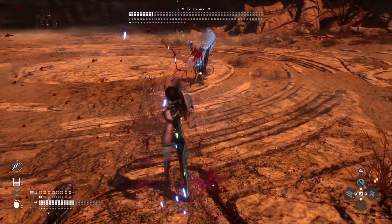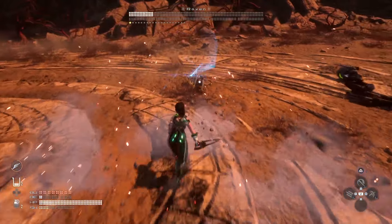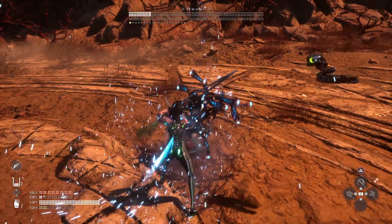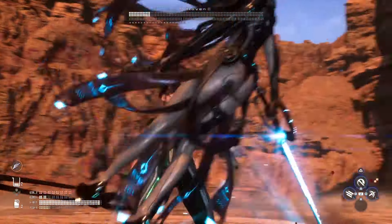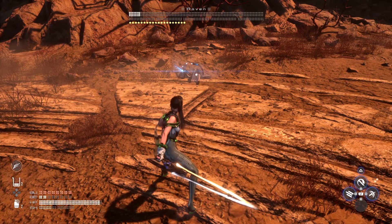Another thing you need to pay attention to is the loop that you can catch her into. You use the shockwave, she gets up, you use the shock grenade to get her down again. Lay down some hurt yet again, and if you have the beta energy, just rinse and repeat. And that should be enough to really help you be triumphant.